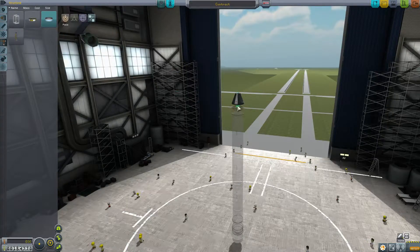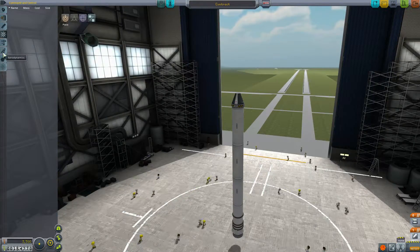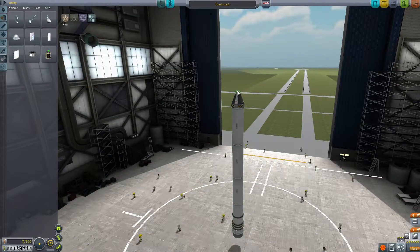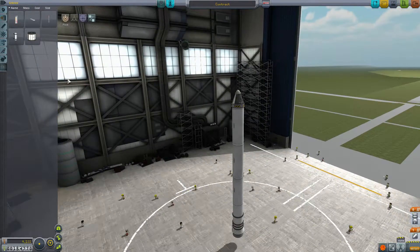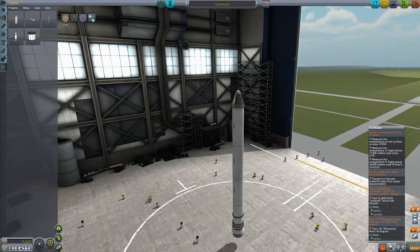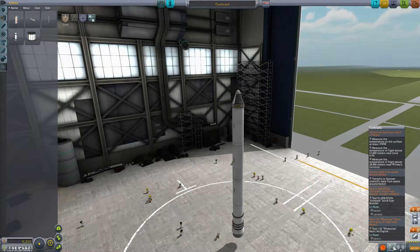On this one we're going to do a stack decoupler — look at the size of this thing. There's the one for doing different heights around the planet, but we're not going to do that one. We're going to test this engine on the landing pad. The kickback solid fuel booster, and we're going to try to get to space, basically. Transmit or recover scientific data from space around Kerbin.